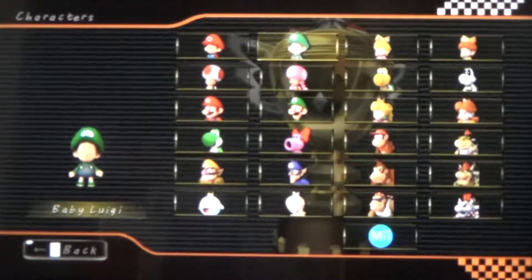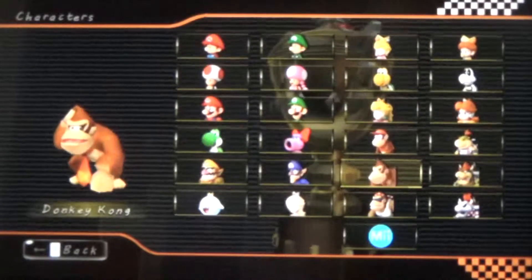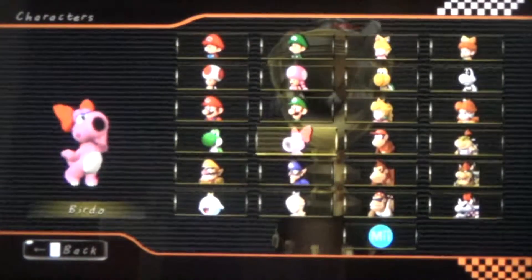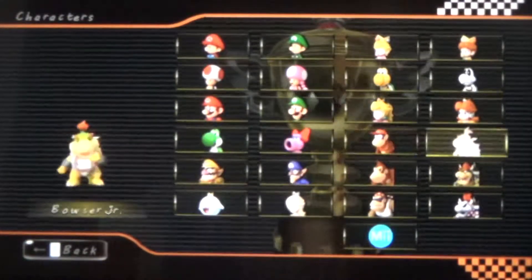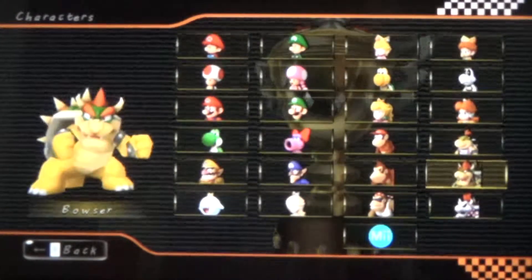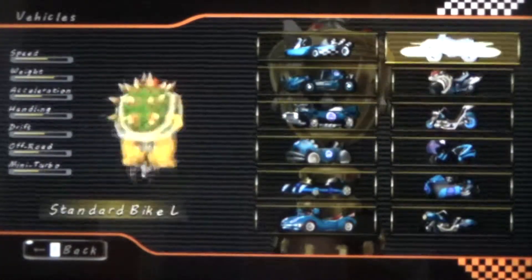As to who we're actually going to use here, I'm not sure. I think we should take a look at the cup first though. I'm trying to think of an aquatic character. Let's just choose Bowser and see what the cup consists of — I know a couple of the courses at least already.